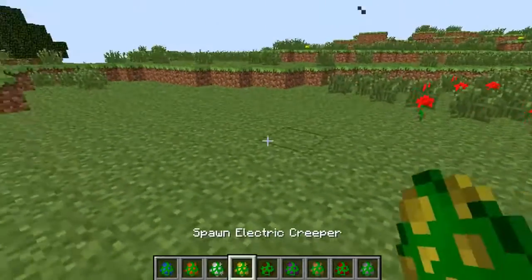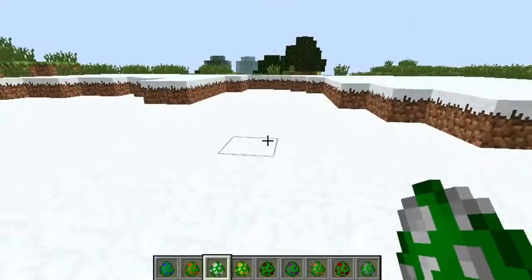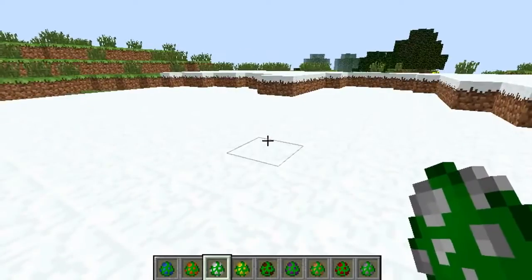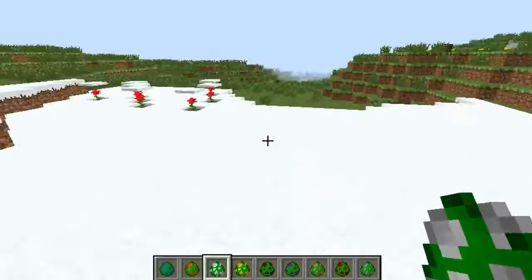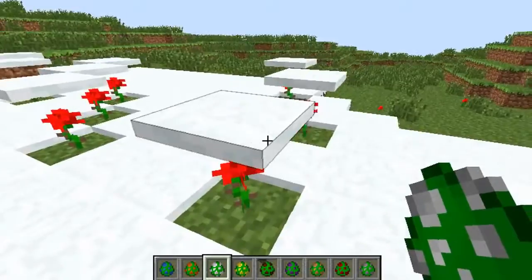Next up is the ice creeper, and I'm sure you can imagine what he does — he's nice and white. BAM! He just spawns a load of snow. So that's pretty cool. I'm not sure why you'd use that, but yeah, that's cool. He's even put snow on top of the flowers just to keep them all sheltered. How cute!